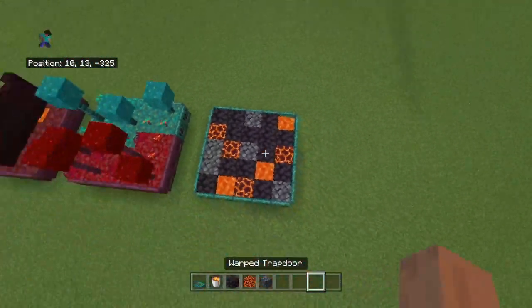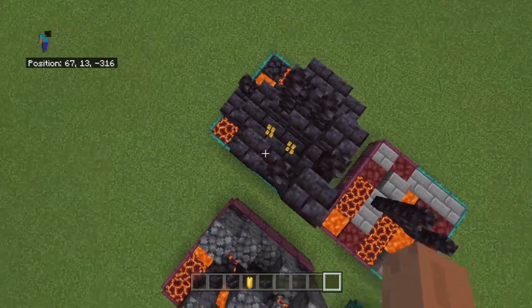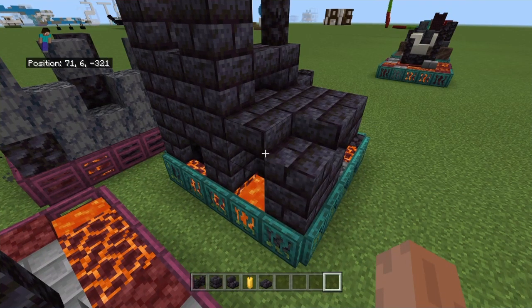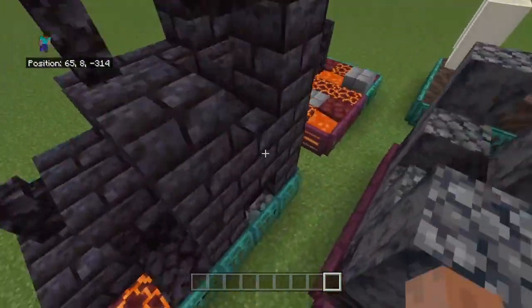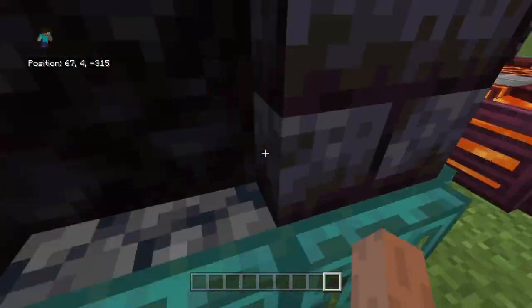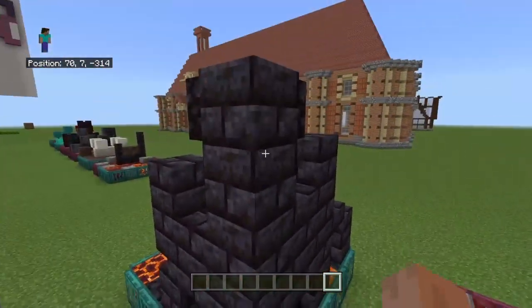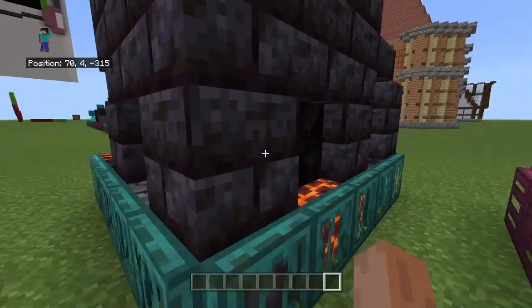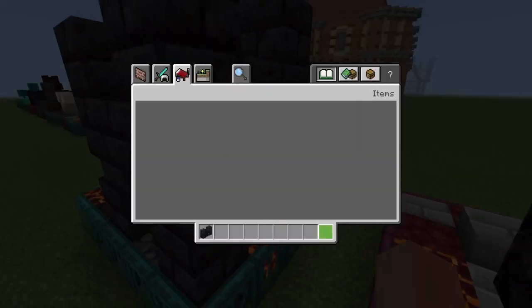I'm not showing you how to do the floor in detail — for this I'm just going to show you. From any edge come one, two, three, four blocks up. Then on both sides you want to put two blackstone walls.